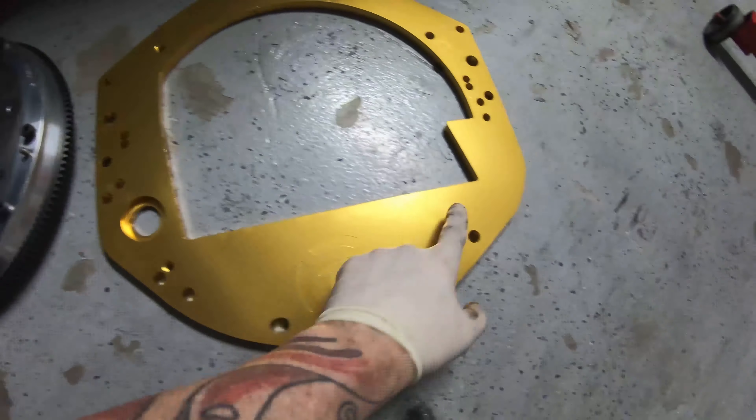We're going to mate the plate up to the engine right now — it's pretty self-explanatory. I need to go get the engine hoist, then we'll mount it up. My GoPro battery is almost dead so I put it on the charger. We got the plate all bolted up, red Loctited in — everything looks good. Those four black bolts are for the bell housing. Now we're going to put the flywheel on.